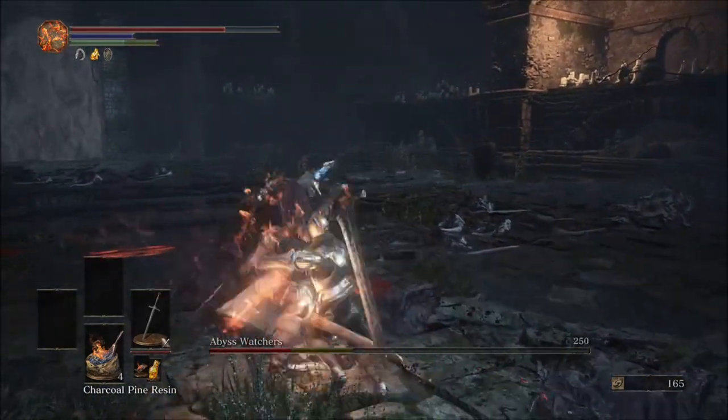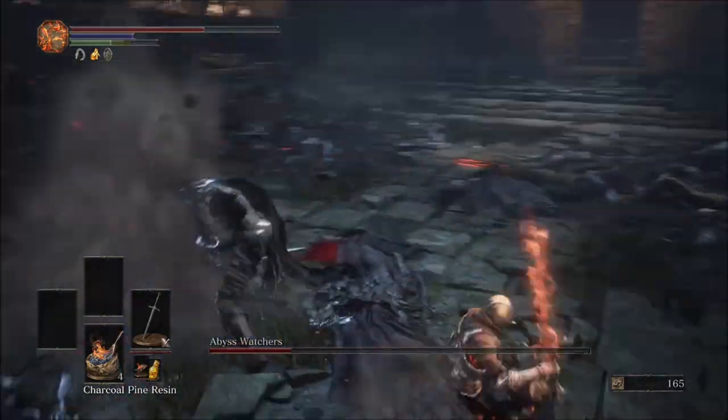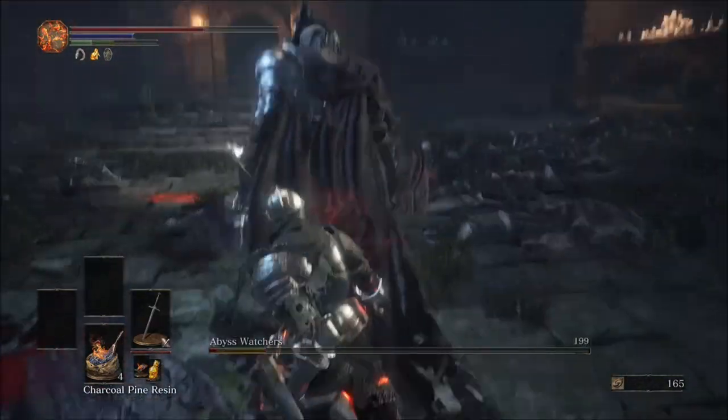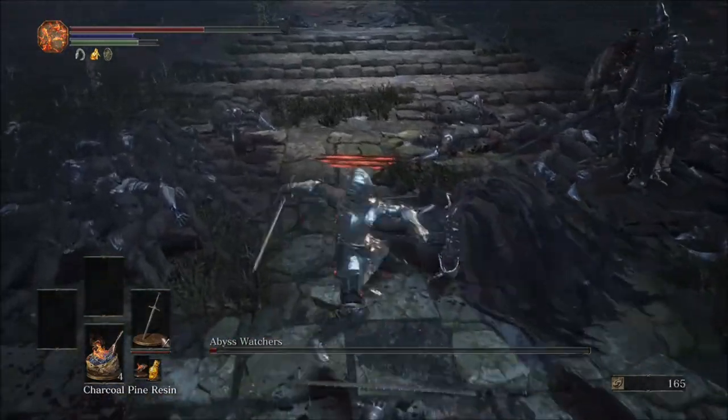Let's just get a couple more quick hits on him. When he goes for that combo, go ahead and try and line up a backstab if you can. There we go — combo again, line it up, backstab, perfect. The second Abyss Watcher is rising, so I've got to kill this guy fast, and we're good.